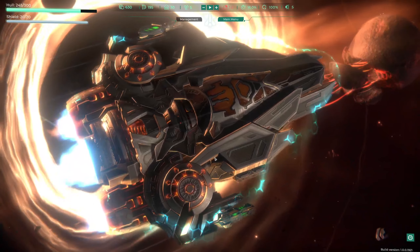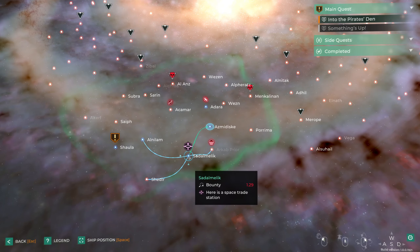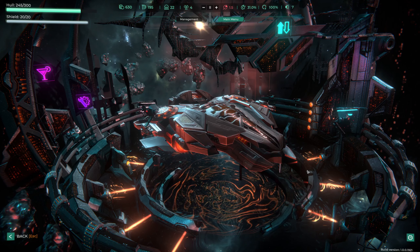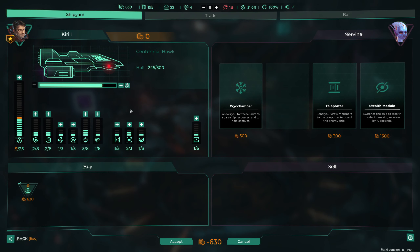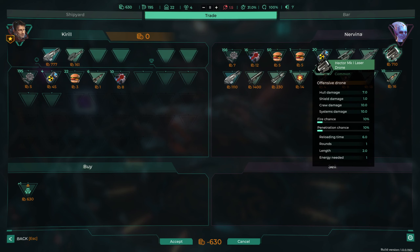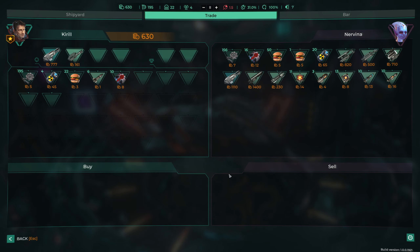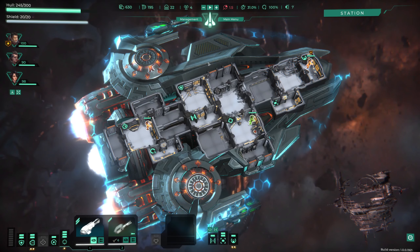We head back the way we came, passing by the space station. I notice we can spend credits instead of scrap on upgrades - that's actually much better. We check the trade section: there's a Hector Mark One laser drone for 710 credits. We'll save up our credits and come back here to get a drone next time we pass through this area.